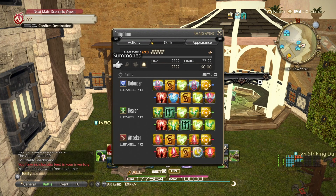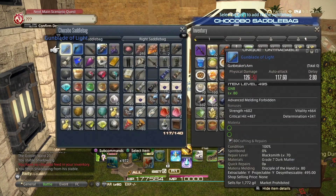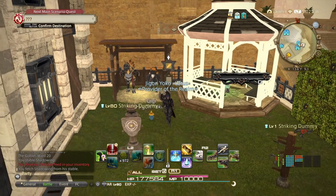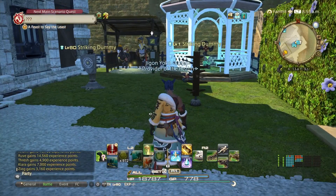In your menu you have the companion tab, which shows all your chocobo's skills, actions, and bardings you can equip. You also have the chocobo saddlebag for extra storage — take advantage of it.